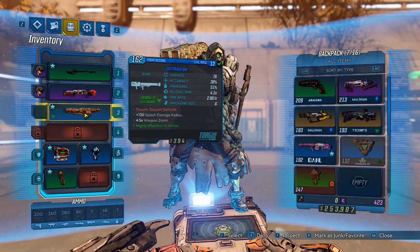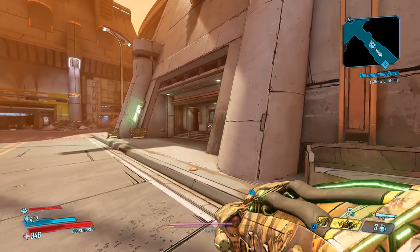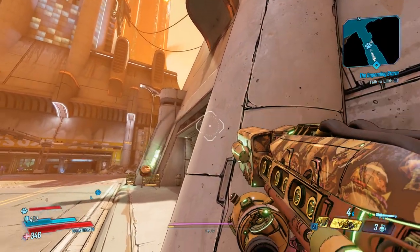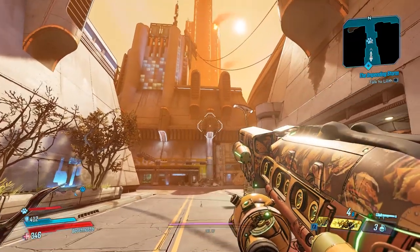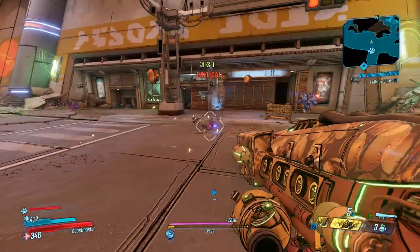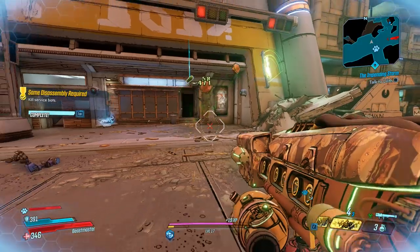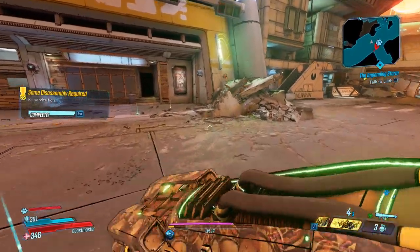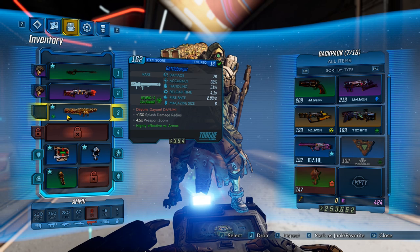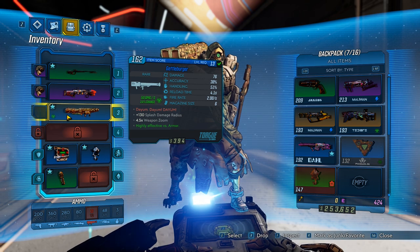130% splash radius. It does bounce a little bit. Range is kind of poor. It splits into more burgers on impact — yeah, two more burgers. It is one ammo per shot. Damage feels a little bit lower than I feel like what it should be, but it does split into two after impact, so you do get three times that damage.